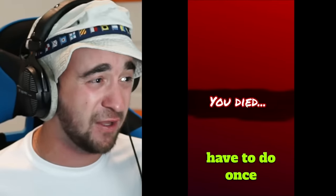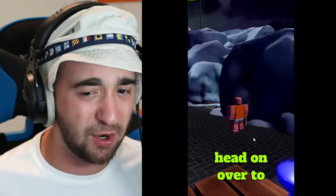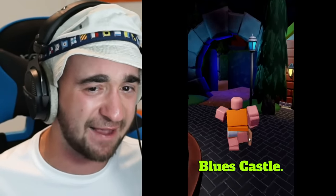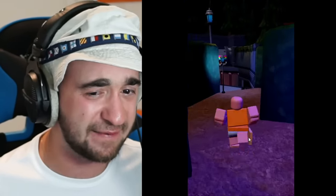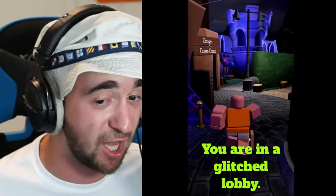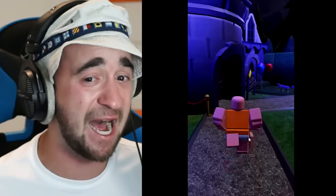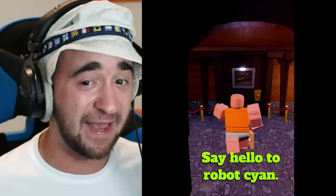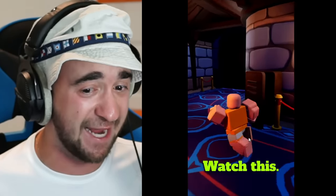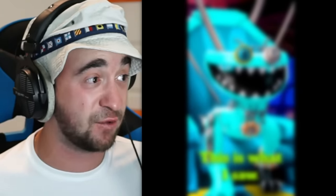And now all you have to do, once you respawn, head on over to Blue's castle. It will no longer be Blue inside — you are in a glitched lobby. Say hello to Robot Cyan. Watch this. This is what I saw. Do this before they take it down.